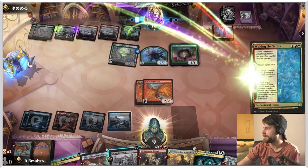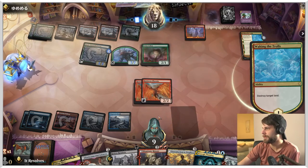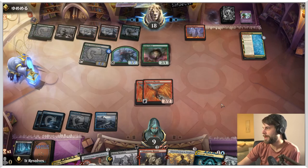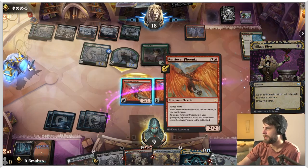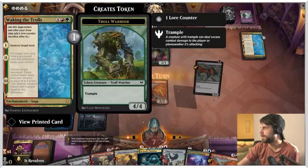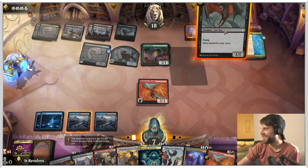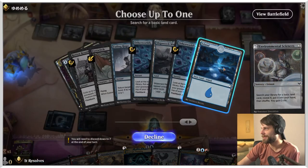It doesn't have Trample, so that damage still gets through. They're going to destroy a land — chances are it's the Shipwreck Marsh. It's not the Shipwreck Marsh — I definitely understand why they did that. Let's Village Rites this and draw a couple of cards. Let's target a land, and we didn't draw any lands. I guess we can Environmental Sciences for a blue source here just to keep the lands coming. We're going to be pretty dead here.